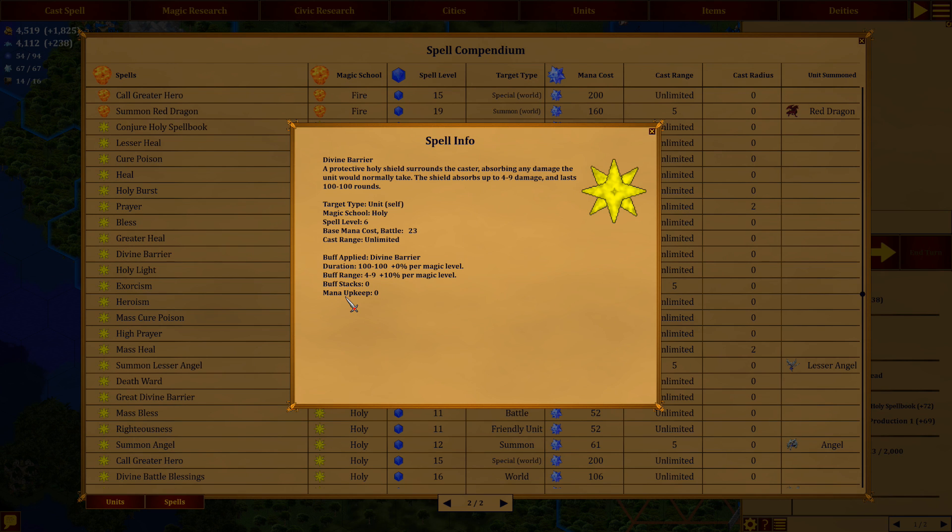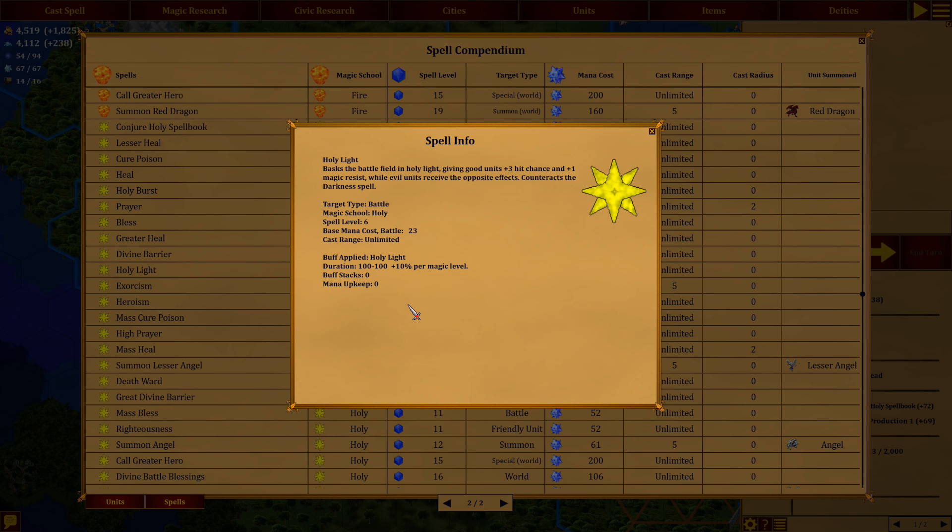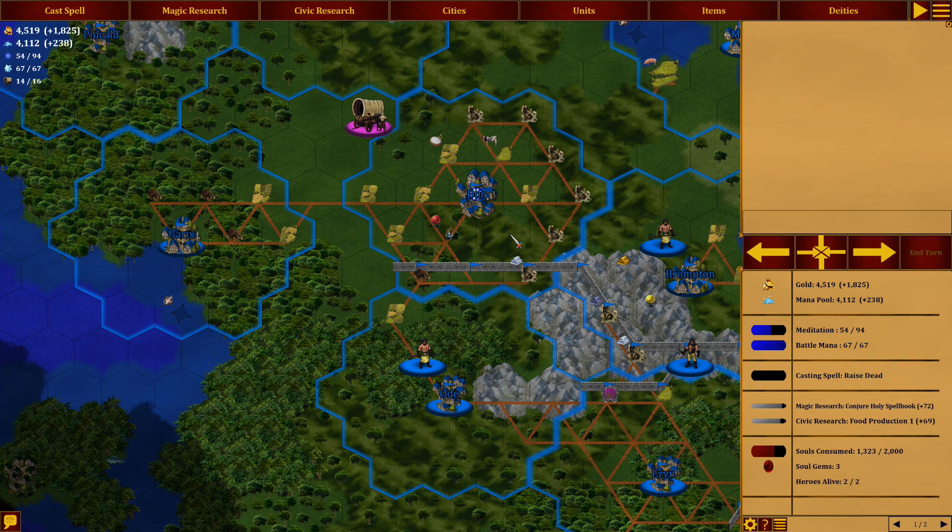Let's see what we can get in the holy section. We can get Divine Barrier and Holy Light. Divine Barrier will create a protective holy shield — so it runs to the caster. Wait, if we do that in a battle, who is the caster? That might be tempting if we can do it on somebody. And then we have Holy Light as well — bask the battlefield in Holy Light, giving good units plus three hit chance and plus one magic resist, and evil units get the opposite. That's not going to help us when we fight Everlong since they're good as well, but against anybody else that would be helpful. It counteracts the Darkness spell.